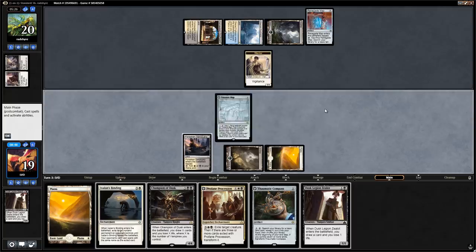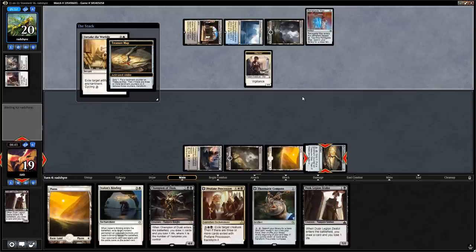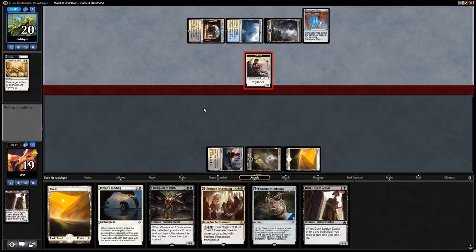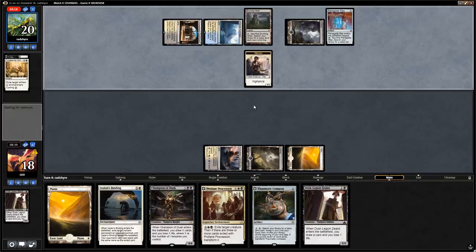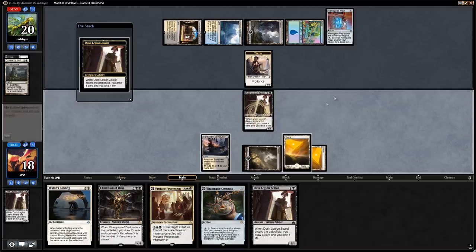Opponent plays Forsake the Worldly — we scry in response and find another Zealot, so we'll keep that to have 2 Zealots into the Champion to draw a bunch of cards. The Warrior gets in and the opponent uses a Sorcery so they can't cast it at instant speed. Evolving Wilds gets an Island so they might have a Scarab God in hand, but we have plenty of answers already. We play the Zealots and draw another Treasure Map. We play the second Zealots since we want to draw a land to play the Champion next turn — and there it is, we're curving out nicely.